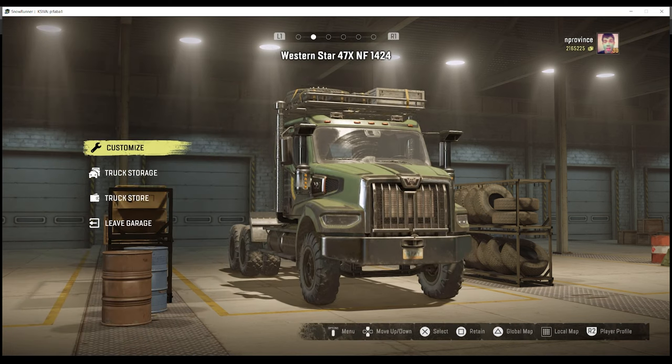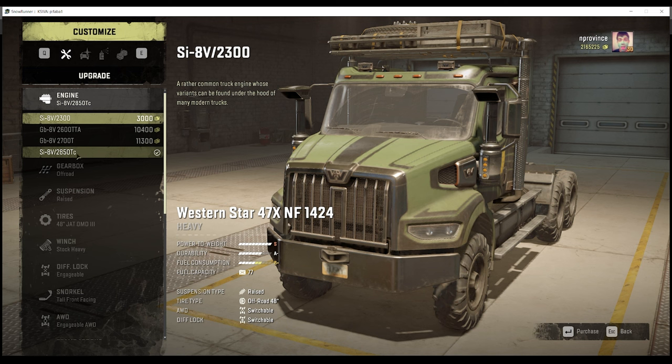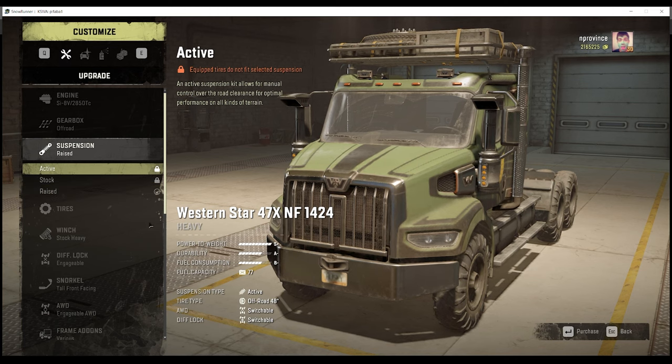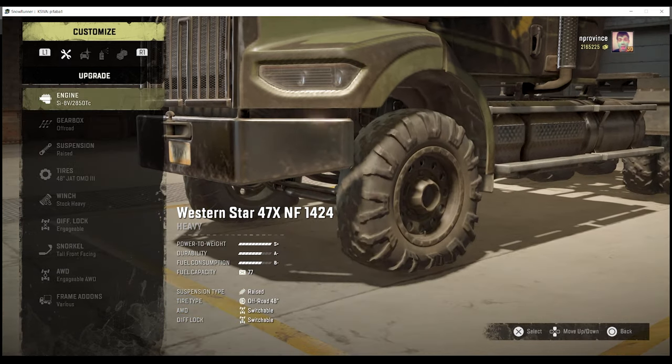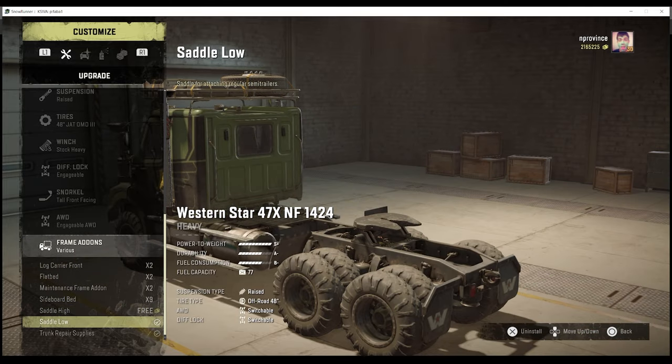Moving on to the 1424 — one of my favorites from the Western Star Wolfpack DLC when it first released. It was the only one to have a switchable diff lock; then they added switchable all-wheel drive. It has the biggest tires of the Western Star Wolfpack DLC and the 49X. Same engine at 220,000 torque — and it's the lightest vehicle in this class at 9.2 US tons. I believe it fits well in the heavy duty class. I use the raised suspension with active mode and JAD OMDs for lateral balance, especially since I have a roof rack on the cab.